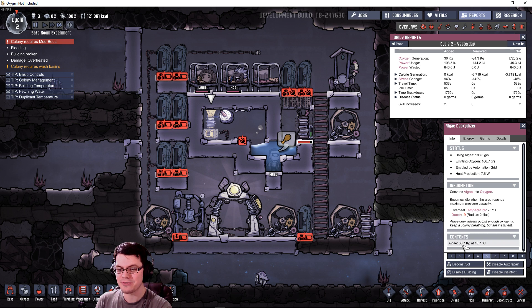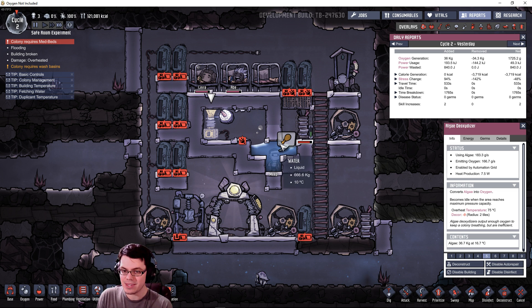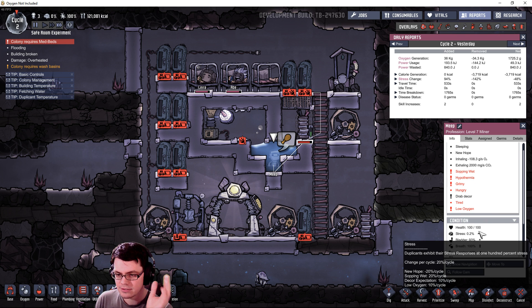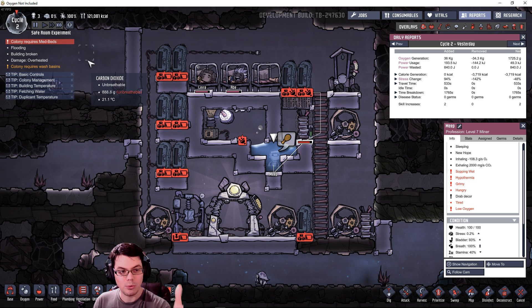These duplicants, by holding their breath, are consuming far less oxygen than they would just breathing freely within the base. They are trading oxygen efficiency for stress - the low oxygen stress is 10% per cycle - but surviving on a significantly smaller oxygen supply. Looking at the amount removed in cycle two: 34.3 kilograms. That is half of what one duplicate would normally consume in a single day, since they would normally consume 60 kilograms worth of oxygen in a single day.